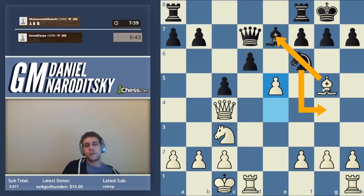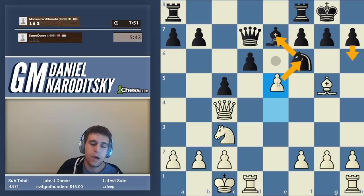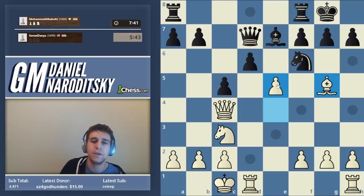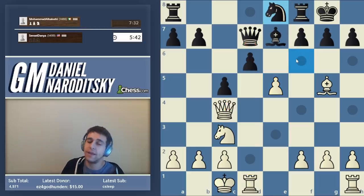h6 doesn't work — if black plays h6, we can still take the knight with our pawn while simultaneously attacking the bishop. d5 also doesn't work because we can ignore everything and take the knight with our pawn — that is precisely why we established the x-ray against the d-pawn. So d5, e takes f6, and if black takes our queen we take black's queen and we're up a piece.